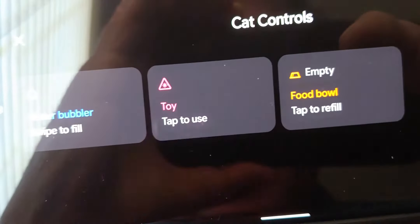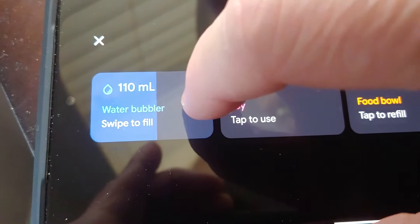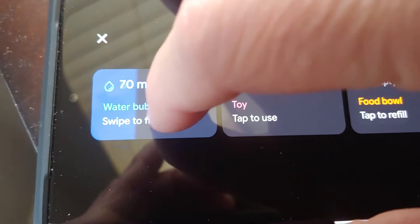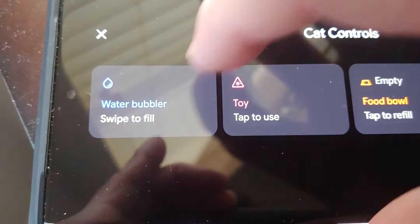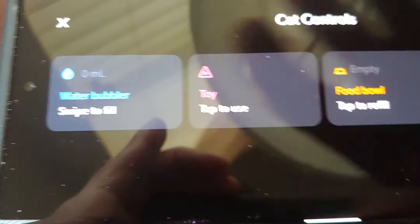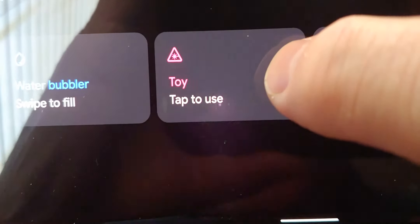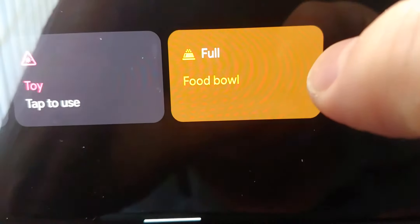We got a water bowl, and you drag it and it says how many milliliters go in. Is there a cat somewhere in a box? Is Schrodinger's cat going crazy right now? The water's overflowing in his box. Fill up his food bowl — his food bowl, yes. Food bowl's empty. Feed the cat. For goodness gracious sake, feed it. There, it's full.